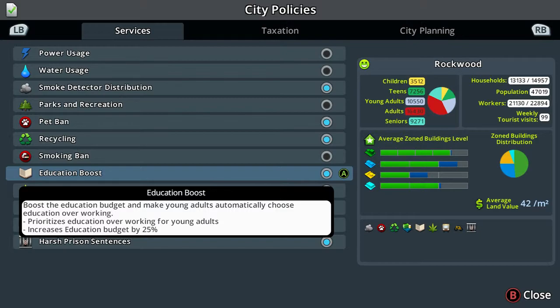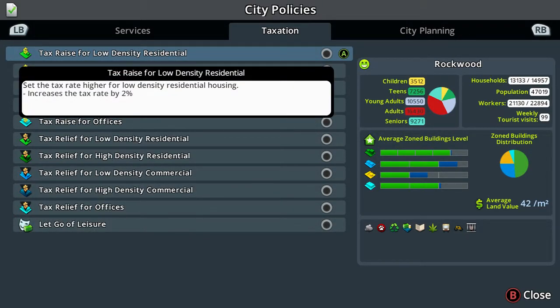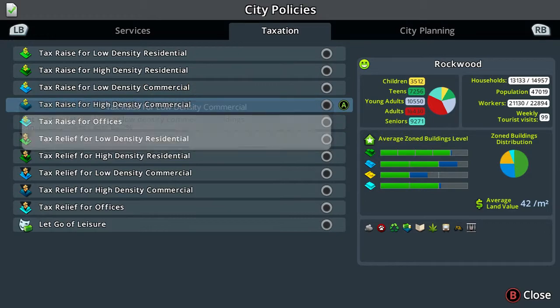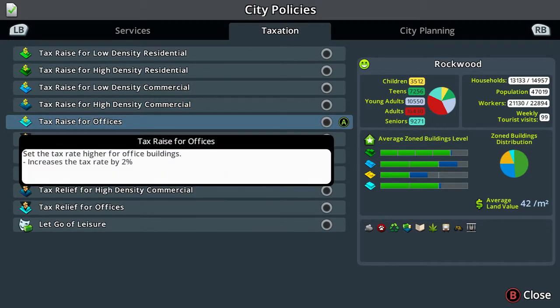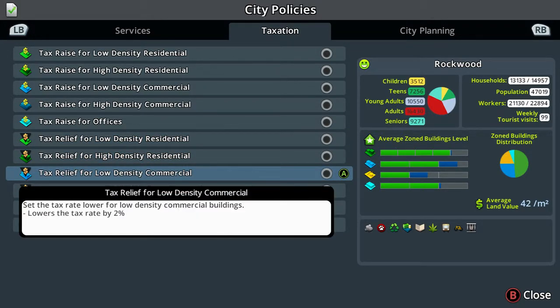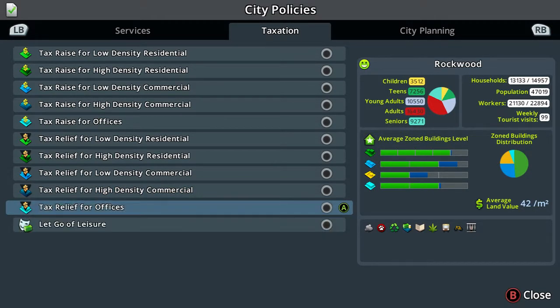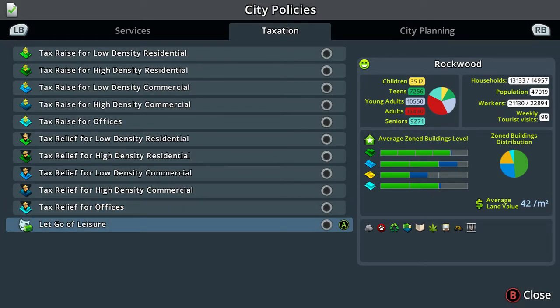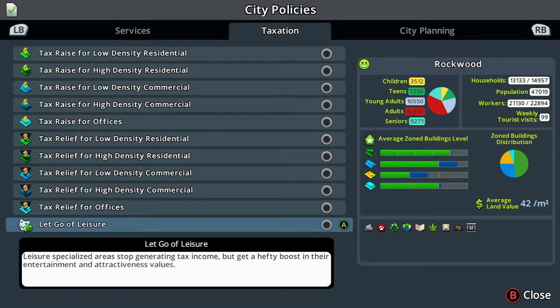Let's have a look at taxation. You've got tax raise for low density residential, high density residential, low density commercial, high density commercial, and offices. Then tax relief for low density, high density residential, low density commercial, high density commercial, and offices. There's also leisure - letting go of taxing leisure specialised areas gives a hefty boost to their entertainment and attractiveness values, so if you had a theatre or the Sydney Opera House that would be a good one - you wouldn't earn money but a lot more people would come to that area.